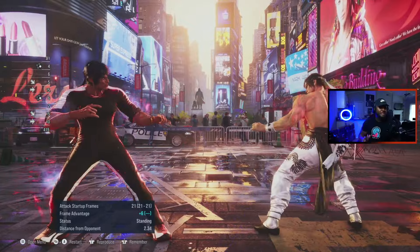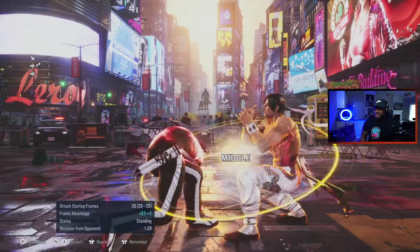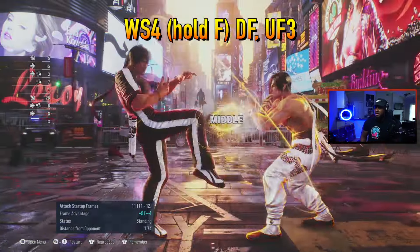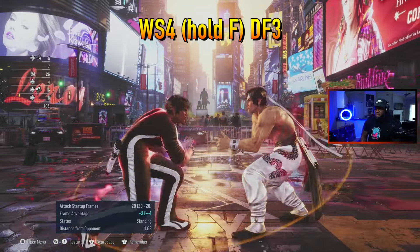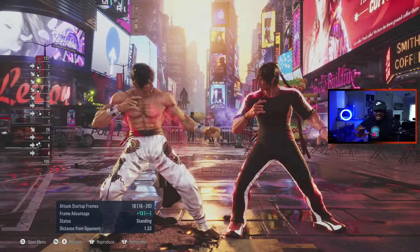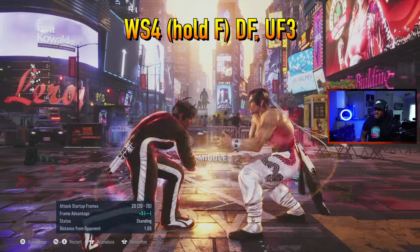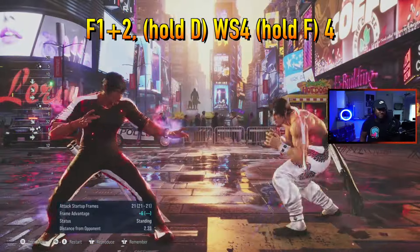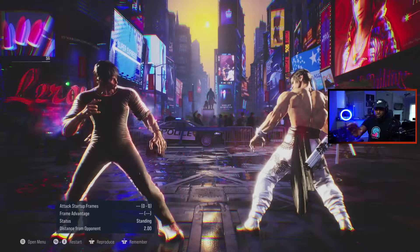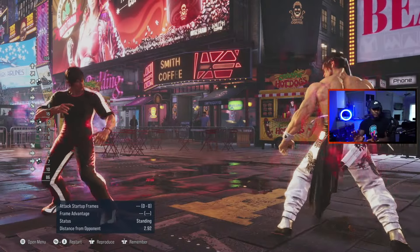You've got layers like while standing 4 into stump, while standing 4 again, then this layer and that layer — and when you've got them turtled up you can go right into the grab. The layers start to get silly and this is all off one button — while standing 4. The mind games just keep multiplying and when they're turtled up you can mix in the grab for another punish.